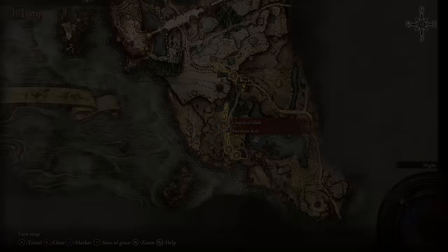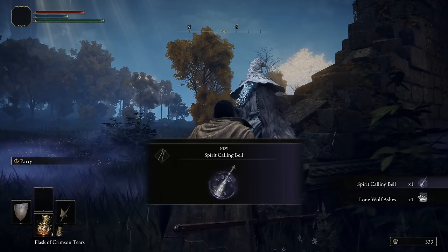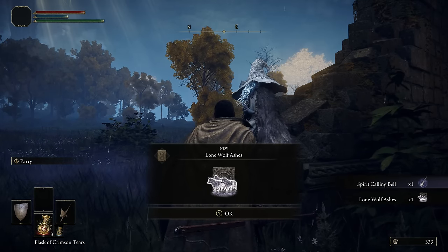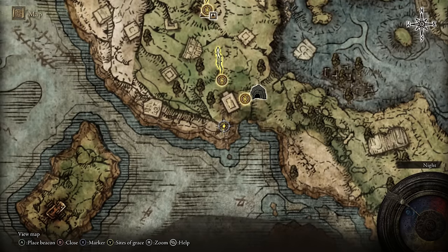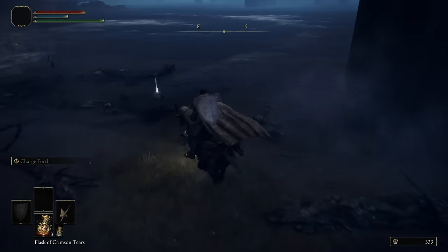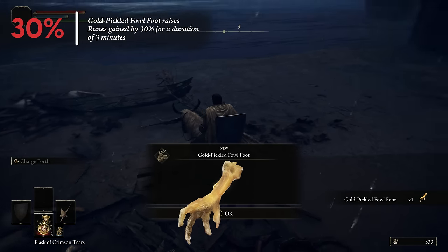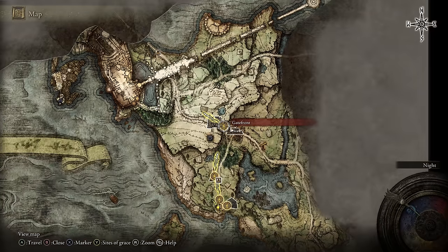Open your map and fast travel back to the Church of Vela where you'll find Renna. Go through the dialogue until you get the Spirit Calling Bell and the Lone Wolf Ashes — you can use these during boss fights if you're new to the game. Then head to the cliff just southwest of the First Step Site of Grace. There's a Spirit Spring here so you can jump down without taking any fall damage, and you're going to pick up the Gold Pickle Foul Foot. When you use this, it increases the runes you get by 30% for 3 minutes — we're going to save this for later.